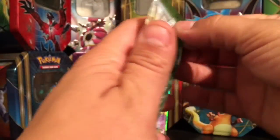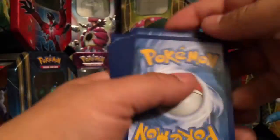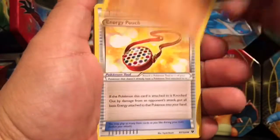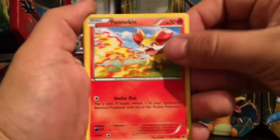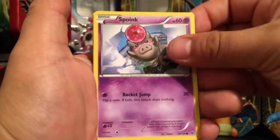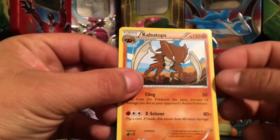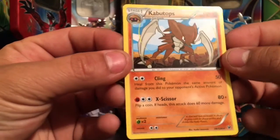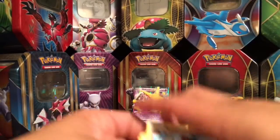It's a Lugia Break on the front of the pack. Code card for you guys. We have a Hawlucha, Energy Pouch, Fennekin, Solosis, Riolu, a Diglett, a Meowth reverse holo, and we have a Kabutops non-holo, number 39. So it's Kabutops.